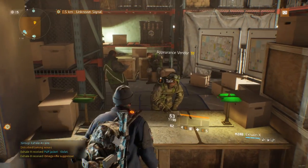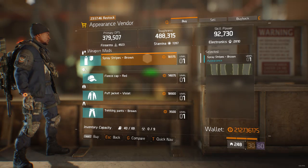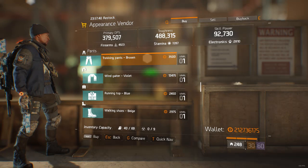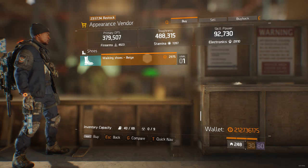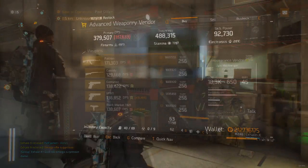I'm going to be adding the appearance vendor now because I know some people care about the camos. We got Spray Stripes brown camo, Fleece Cap, Red Hat, Puff Jacket Violet — looking stylish — Trekking Pants Brown, Wind Gator Violet, Running Top Blue, and Walking Shoes Beige. This camo is complete trash but maybe one of you guys wants something there.